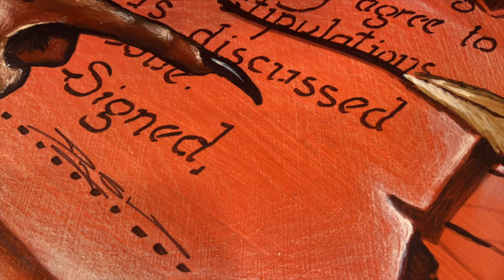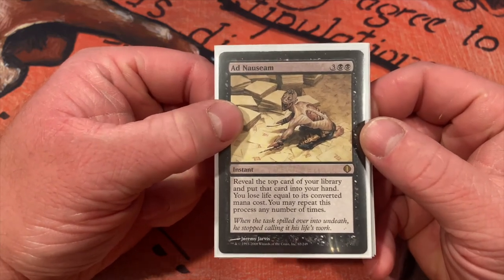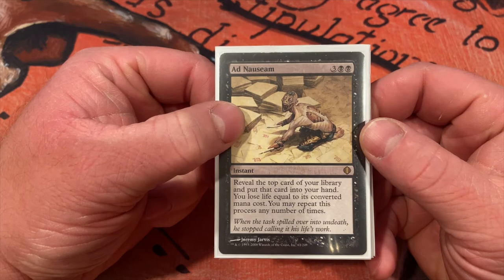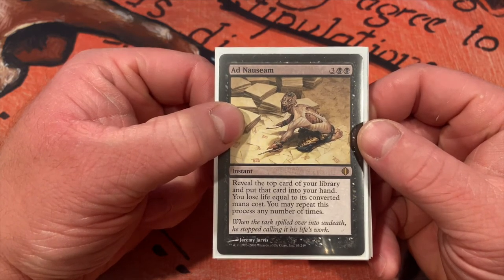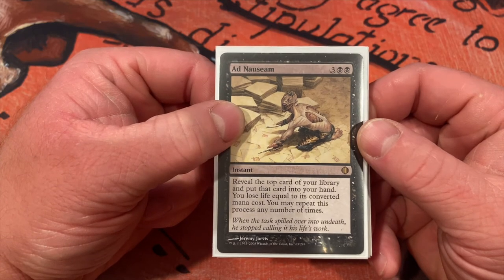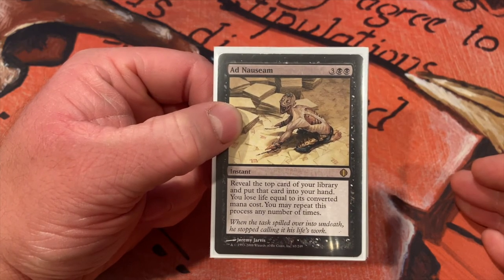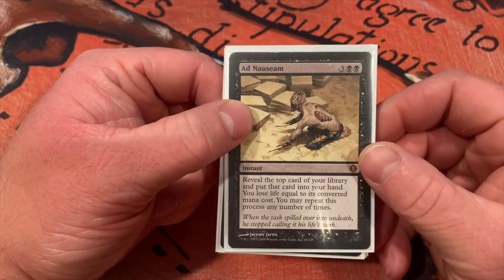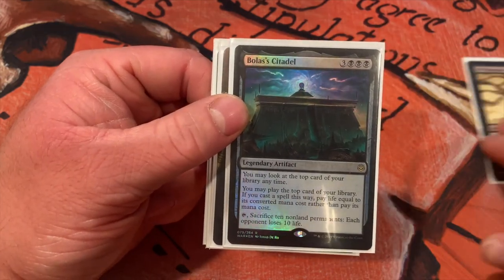If you've been playing Magic you know you're not going to win a game if you're top-decking the entire game — you need to get through the top of your library as fast as possible. Ad Nauseam — at instant speed, reveal the top card of your library and put that card into your hand; you lose life equal to its CMC. You can do this as many times as you like. So if you know what's on top of your library and those are land cards, you do it one at a time — you're getting a free card to your hand and you can repeat this as many times as you like.